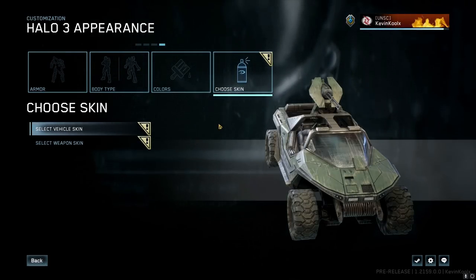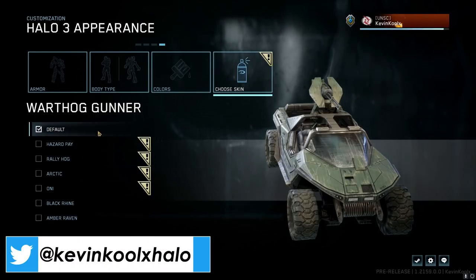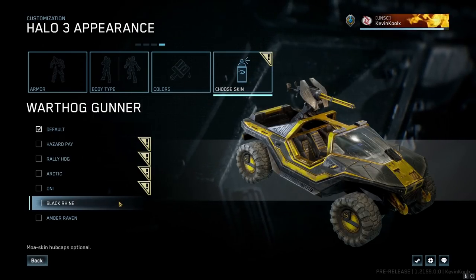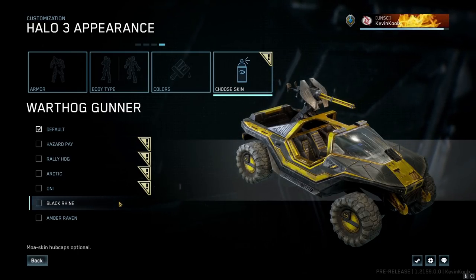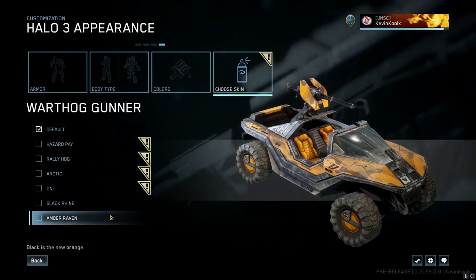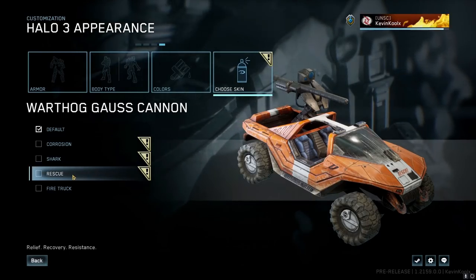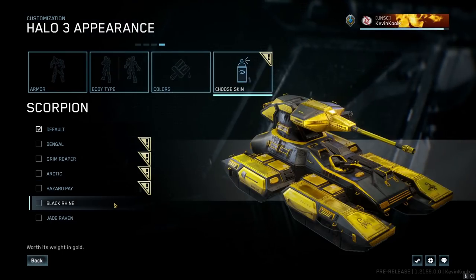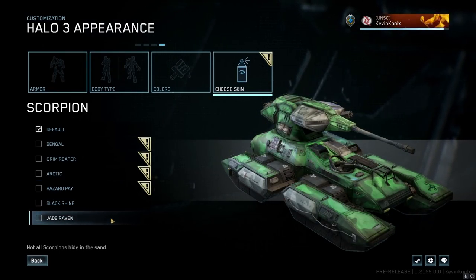We have a ton of new skins coming in for season six as well. Starting with vehicles: we have the black rind customization, very common throughout all of season six. There's also a gold carbon fiber look, the amber raven, an awesome big red fire truck skin for the Warthog, and a rescue version. The scorpion gets black rind and jade raven, both looking pretty awesome. The hornet finally gets some customization as well with the black rind skin plus a sapphire raven.